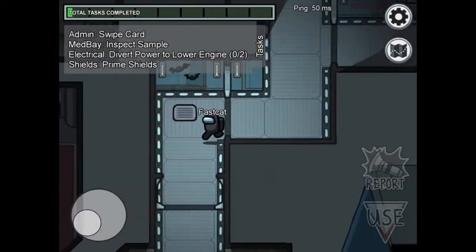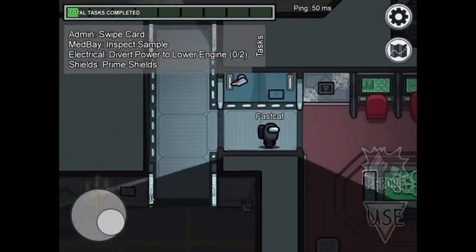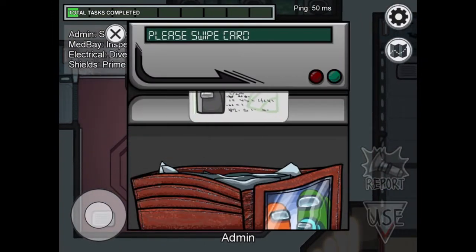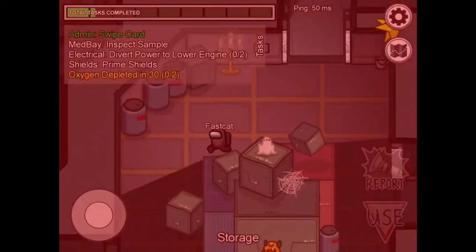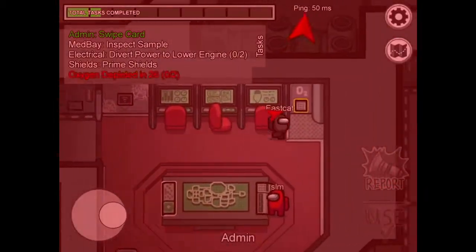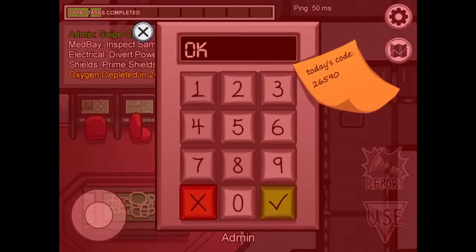First of all, to the admin booth which is down this corridor, around here, down here. Card accepted! Good. Right, now what's my second task? Search sample - oxygen, oxygen, oxygen. Right, okay, what's today's code? 265, 90. Done.